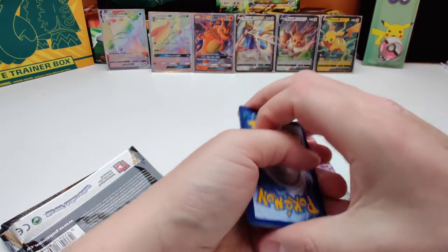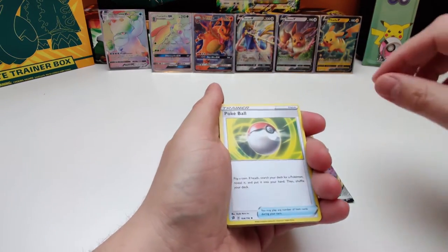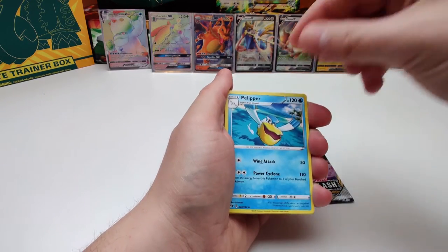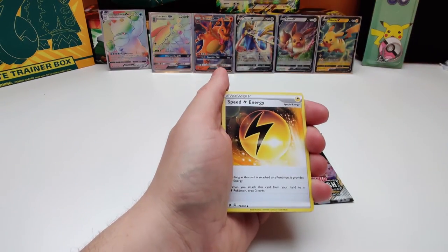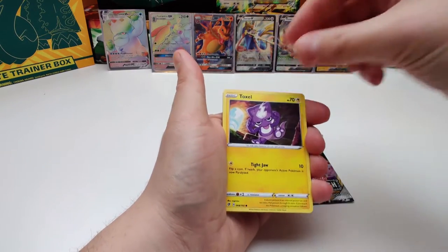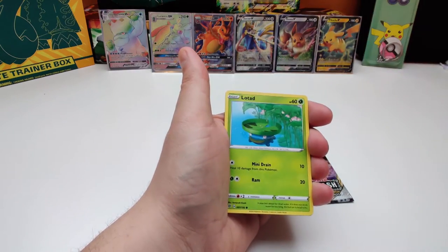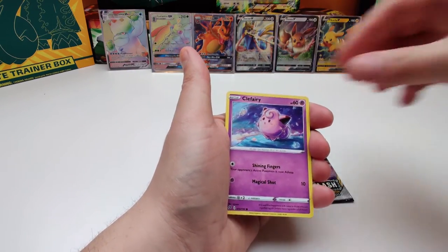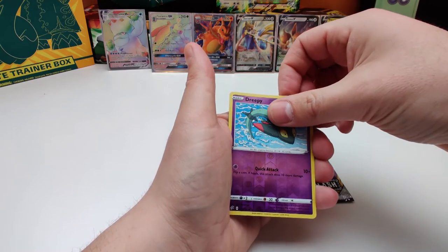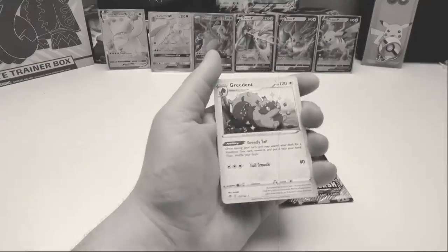Starting off with an energy, and we've got a Pokeball, a Paliper, Speed Energy, Bronzor, Duxel, Litwig — I love that. Clefairy reverse holo is in 3P and our rare is an Ingredient non-holo.